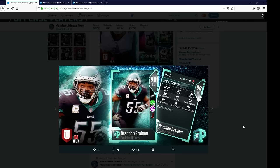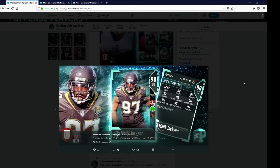Brandon Graham, 98 left end — he's got jump the snap, 83 speed, 91 strength, 97 tackle, 94 block shed, 97 power move. These cards look really, really good.